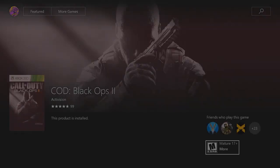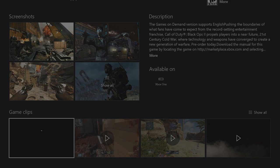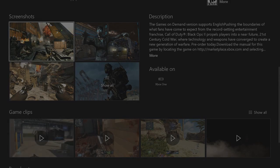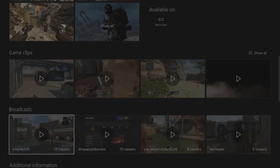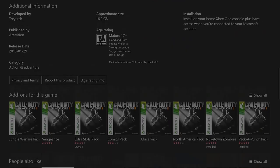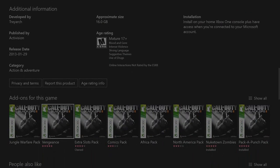Very simple so far, right? Once you get to the store, you just scroll down — this page always takes long to load and I don't understand why. But yeah, you just keep going down and voila, you're gonna see the add-ons for this game right here.